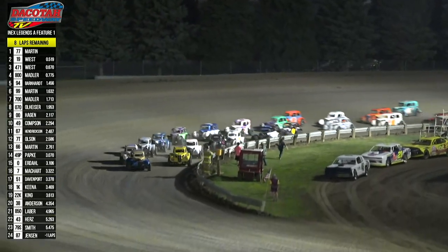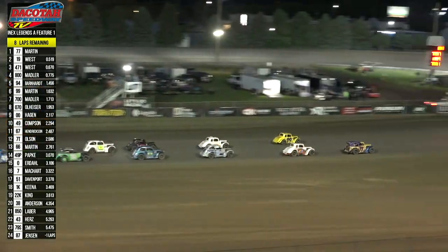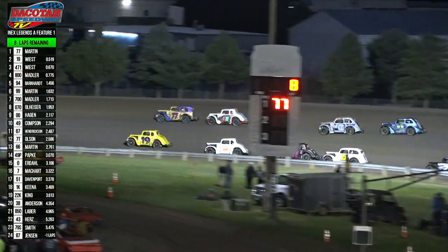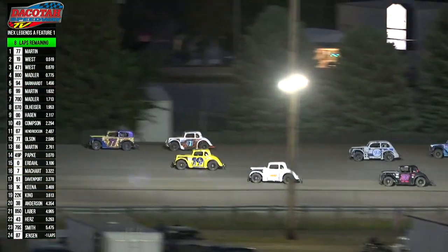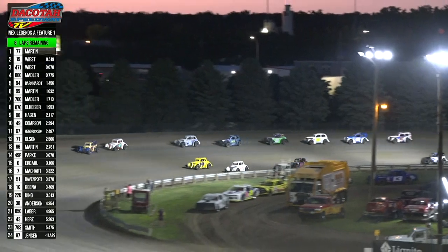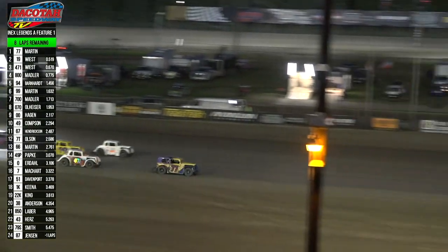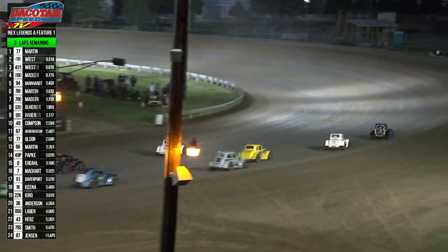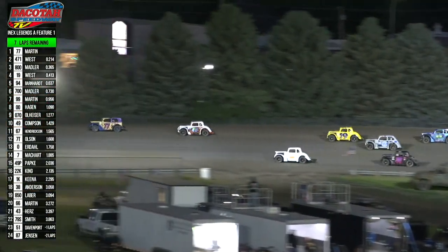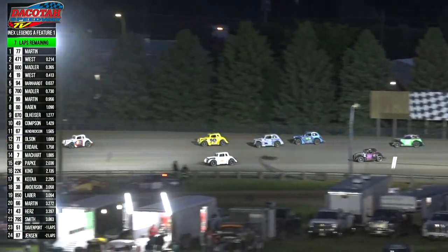We're back to the Dakota Community Bank and Trust green flag on turn four. Preston and Donovan Wiest are right there on the high side as they go into turns one and two. Donovan goes right next to the guardrail at the bottom, but here comes Austin Wiest now up to second. He's going to look for a run on Preston as they go into three and four. Preston Martin your leader, Austin Wiest right to the back bumper. Noah Madler to the bottom — right now there's going to be a three-car battle for second behind Preston Martin up front. Martin leads that lap. We have got seven laps to go and Sierra Davenport is going to retire into the pit area. Up front it is Preston Martin, Austin Wiest, Noah Madler, and Donovan Wiest as your top four.